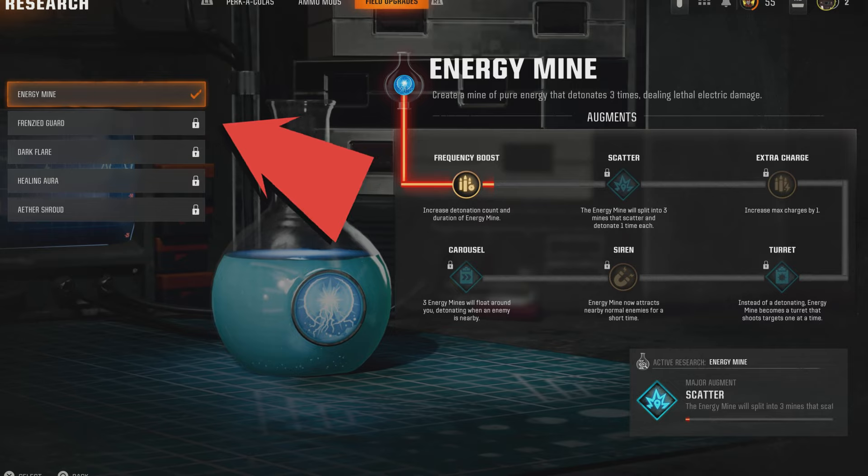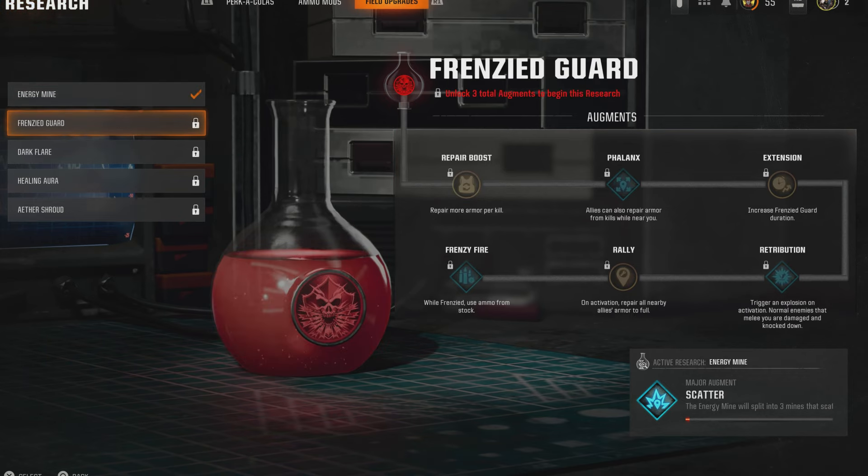I do not have the Frenzy Guard unlocked, but my friend does. When you start unlocking augments, you'll see whichever one you're on — like me, I'm on the Energy Mine — and you'll see a red line indicating you're about to unlock it as you start unlocking augments. This glitch is super easy. Once your friend has those three requirements unlocked, you want to load into a game.